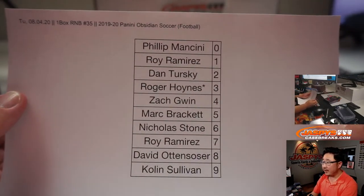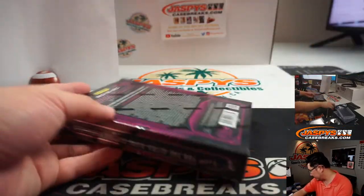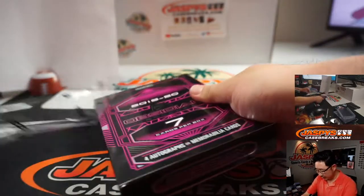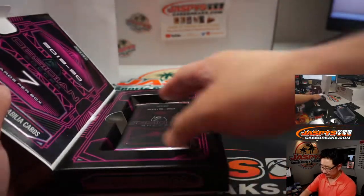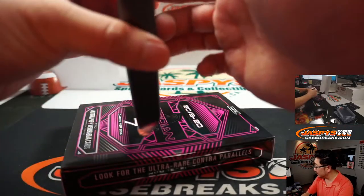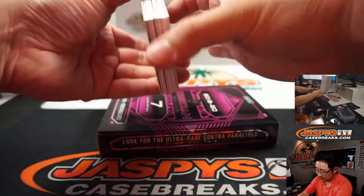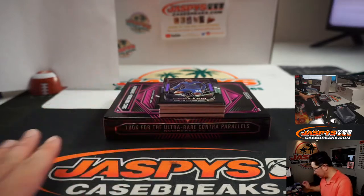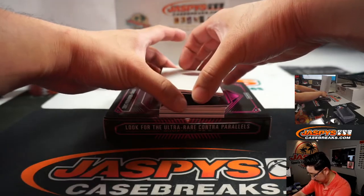All right, there it is right there on a Tuesday. Thanks for getting in. Let's see what's inside. There are only seven cards per box, four autographs or memorabilia cards per box on average. Sometimes there's more autos, sometimes there's more relics. Looks like we've got an assortment of things in here. Let's use a blank card to cover and hide the hits a little bit. Good luck, everybody.